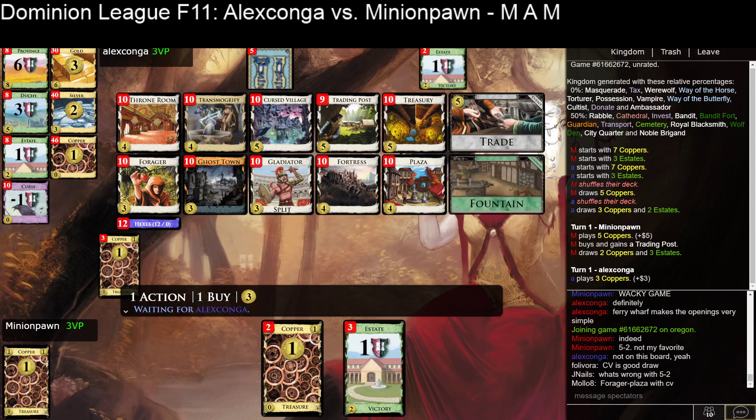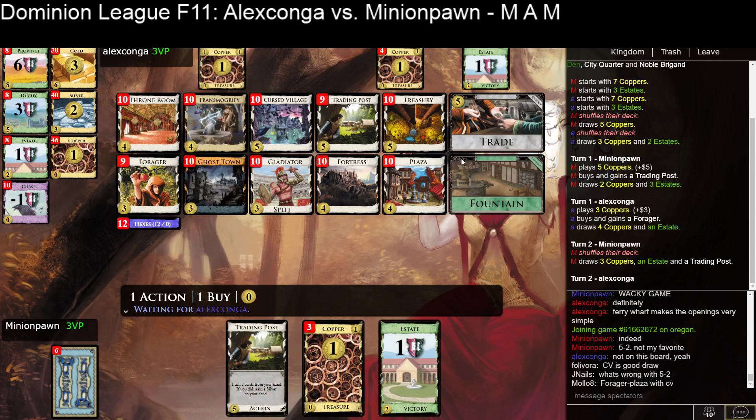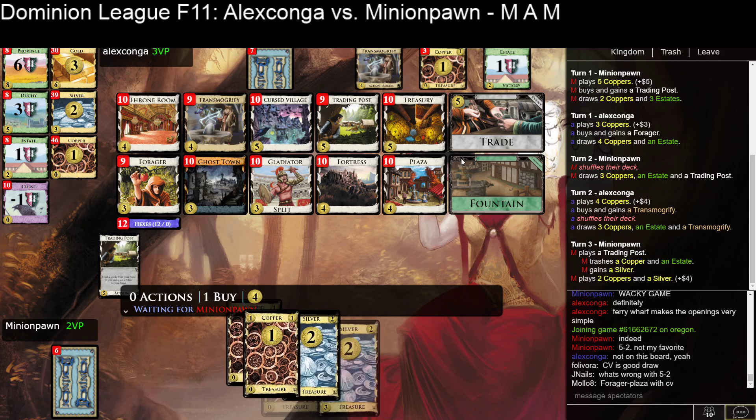Yeah, five-two looks fine to me. Trading Post looks great. You can pick up a T-Mog in a little bit if you want to turn those Silvers into something good — you can T-Mog into Fortress, into whatever you want, I guess Treasuries. With Plaza and Cursed Village, you can kind of mimic draw a little bit — not quite, but you can get some nice effects out of that.